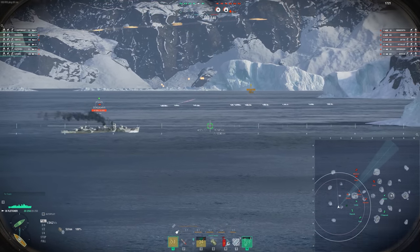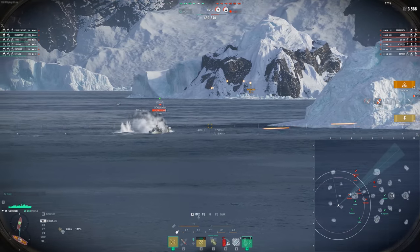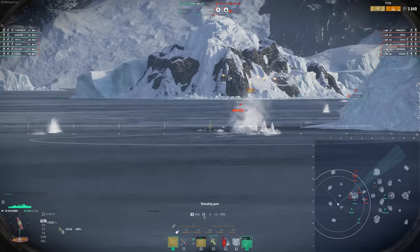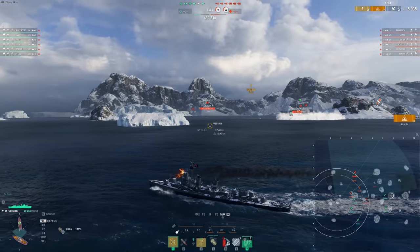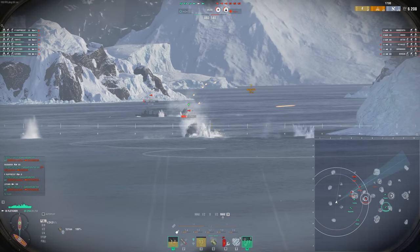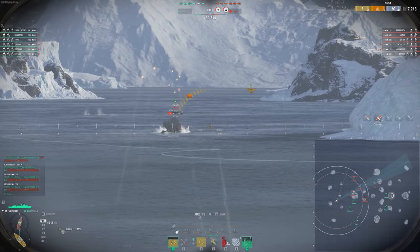Our flank is going to be paying off thanks to our Lo Yang spotting with his Hydro, and then we're going to be able to do a lot of damage to this Kitakazi. These DD engagements are the bread and butter of ranked — you have to win these DD engagements if you want to win games. It's just that simple. The extra spotting, cap control, and map control you gain from winning these engagements is basically the entire fight.